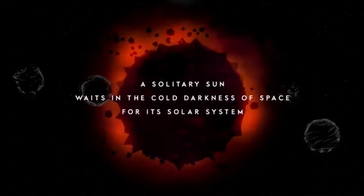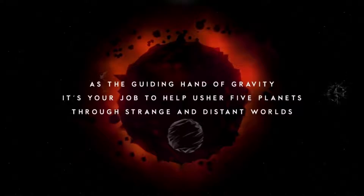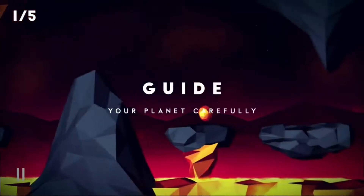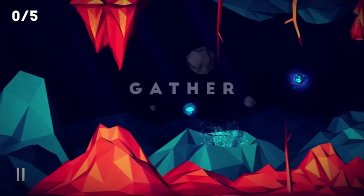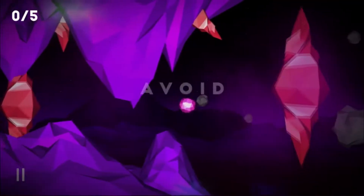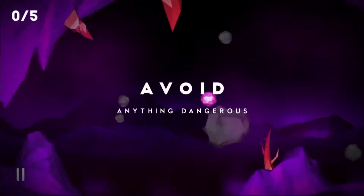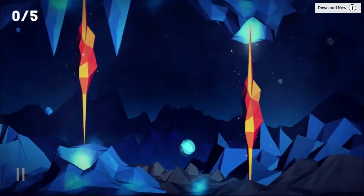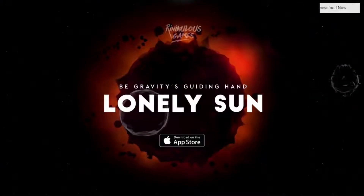Lonely Sun is really a new kind of iOS platform adventure space side-scrolling game. Mechanics-wise, it's nothing new. But basically, the whole point behind the game is it puts you right in the middle of a new kind of fledgling solar system. And you are the guiding hand of gravity. Every solar system has a sun in the middle, but also it has planets that need to go around it. Hence, every star needs company.